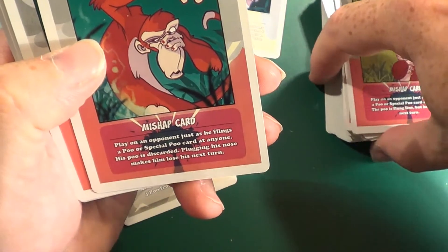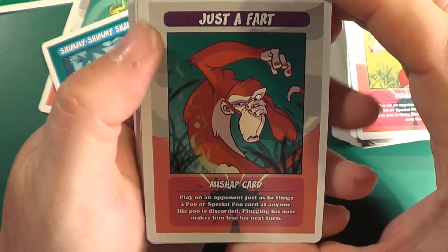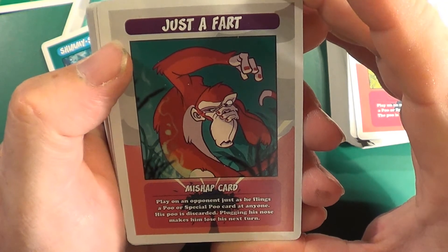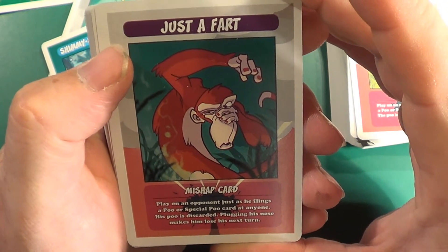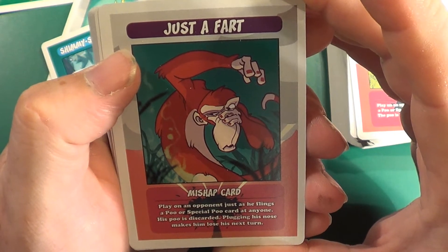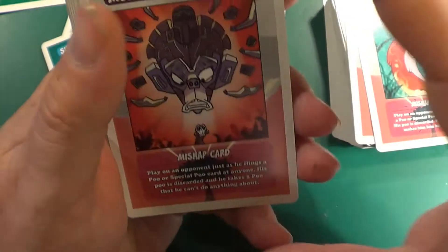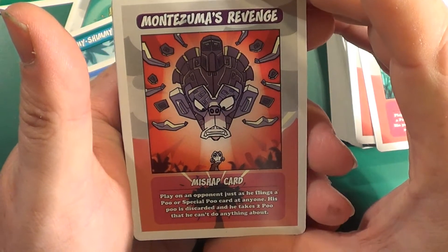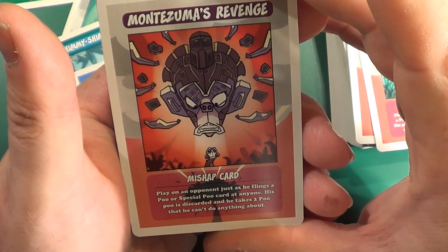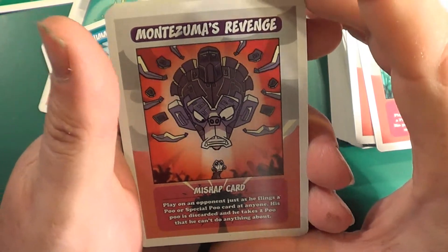Just a Fart — it's a mishap card. Play on an opponent just as he flings a poo or special poo card at anyone. His poo is discarded, and plugging his nose makes him lose his next turn. Montezuma's Revenge — again a mishap card. Play on an opponent just as he flings a poo or special poo card at anyone. His poo is discarded and he takes two poo that he can't do anything about.